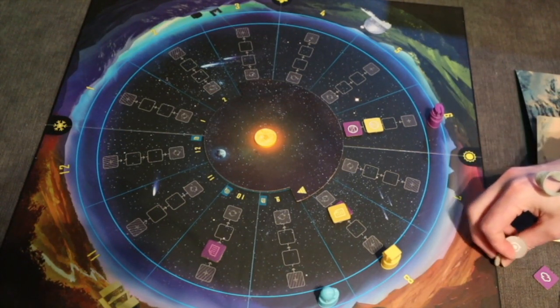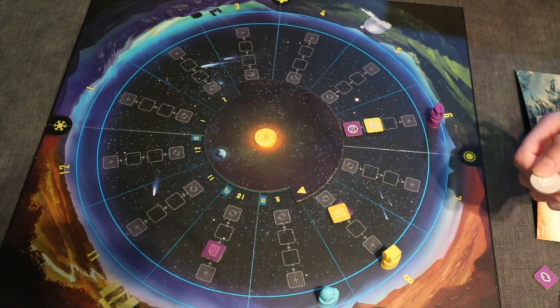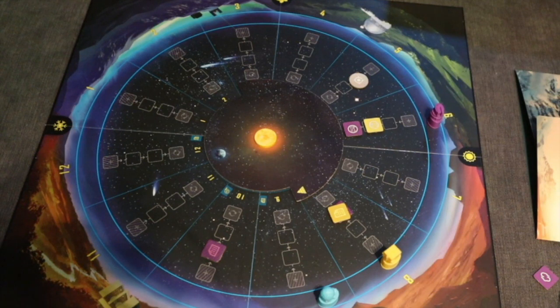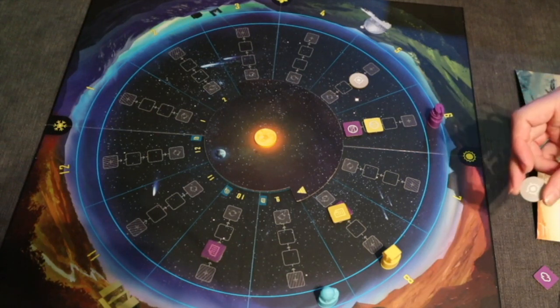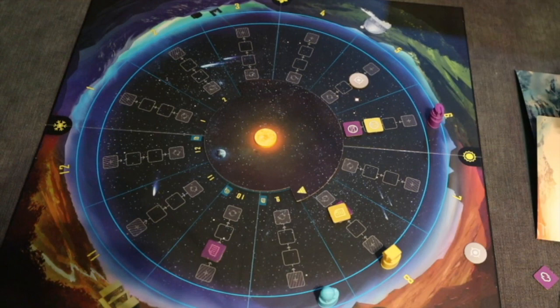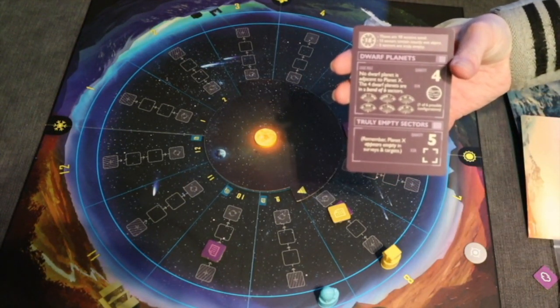There are a few other nuances, but the one other thing you need to know are these target tokens. You get two of them per game. At any point you can use one and tell the app a specific region, and it will tell you what is in — or potentially nothing is in — that region. So when you're stuck and need something quick, that is a big action to take, but you're limited to two per game, no matter what. High risk, high reward. You can also flip the board over — there's another side with 18 sectors and more objects in the game. They also give you an additional aid that covers the differences for the 18-sector board.